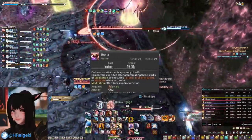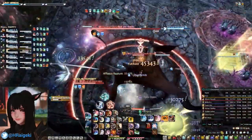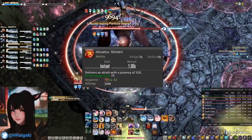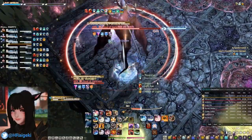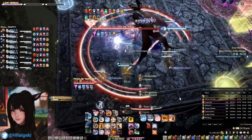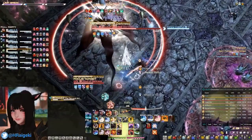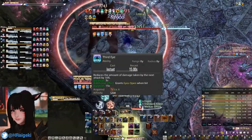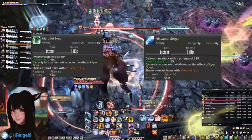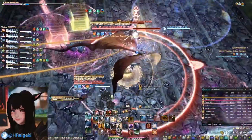Shoha is activated upon reaching 3 meditation stacks, whether built through Meditate or by using Iaijutsu. Hissatsu Shinten is the most used OGCD for the Samurai and is used to dump excess Kenki. Hissatsu Kyoten is your most-used AoE OGCD to dump excess Kenki, used on 3 or more enemies only. Third Eye is used to mitigate incoming damage, and if timed correctly, it activates Merciful Eyes and Hissatsu Seigan. Note that Seigan is a DPS gain per Kenki over Shinten. Merciful Eyes is rarely used but may help in critical situations.